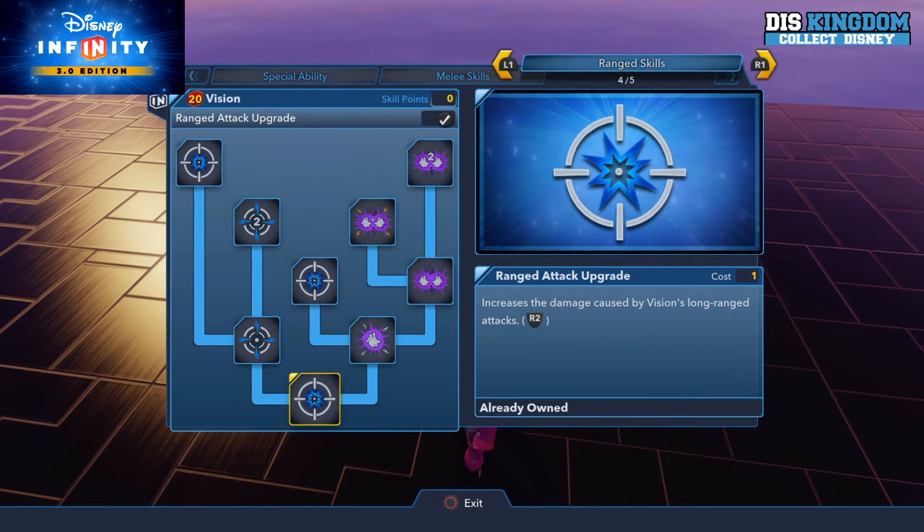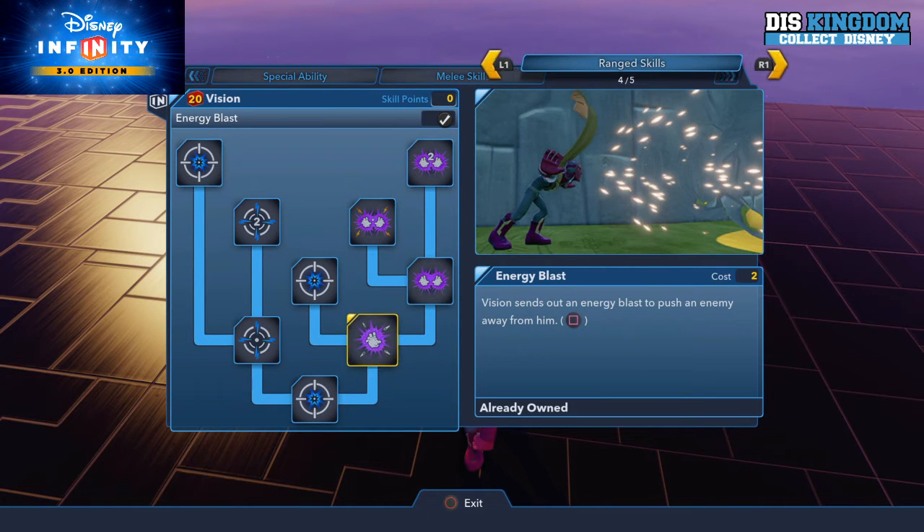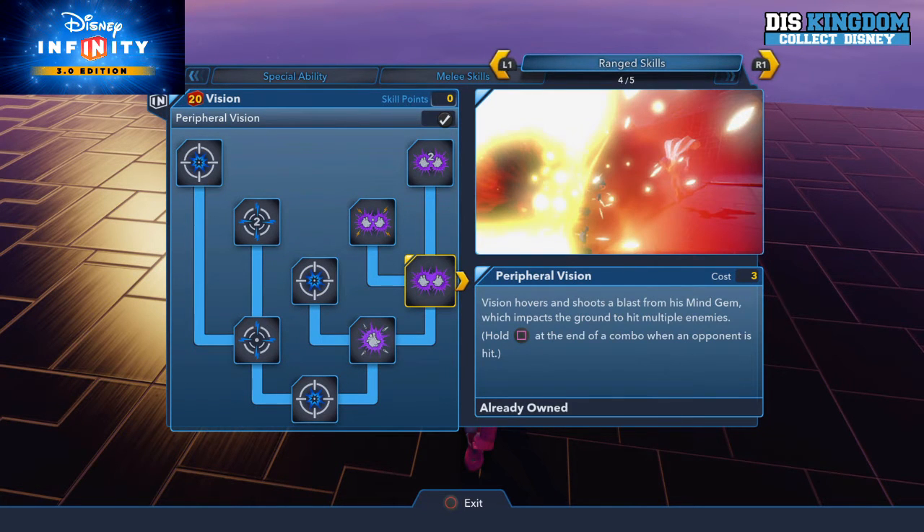In the range skills, you can increase the damage, do a sustained beam attack, and there are a few more power options. There's also an energy blast which sends out a blast to push enemies away — kind of like a force blast. And then there's Peripheral Vision, which hovers and shoots a blast from his mind gem while impacting on the ground.